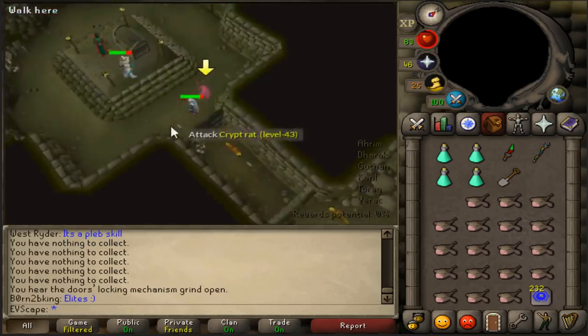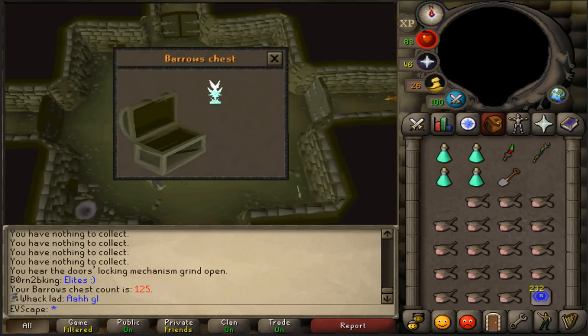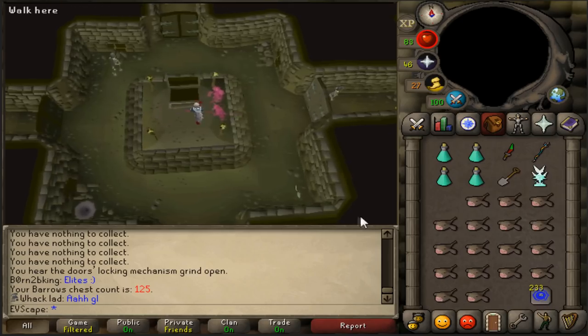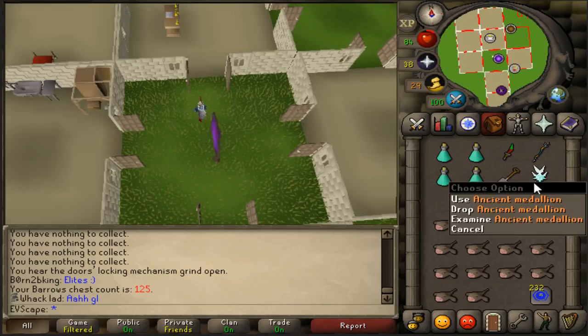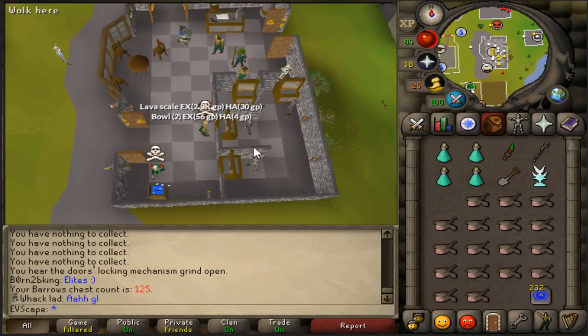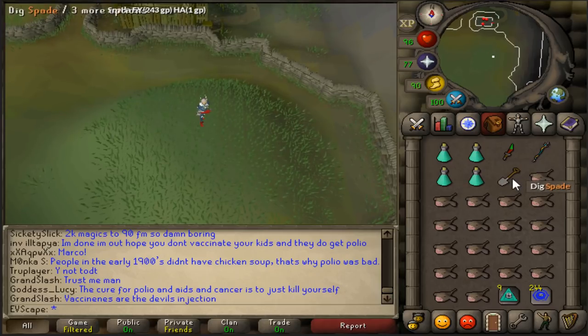Alright guys, first Barrows Chest of the series. Here we are at Barrows. Let's go ahead and get this started. First up we're going to be killing Dharok, then we'll move on to the rest of them. Hopefully we can manage to get ourselves an item. Guthan is our first tunnel — let's hook in. There's Guthan, he's popped up in the middle of the maze. I think I can safe spot him in the middle of this room. There we go — a little trick for anyone that doesn't know. He's done, that's all the brothers down.